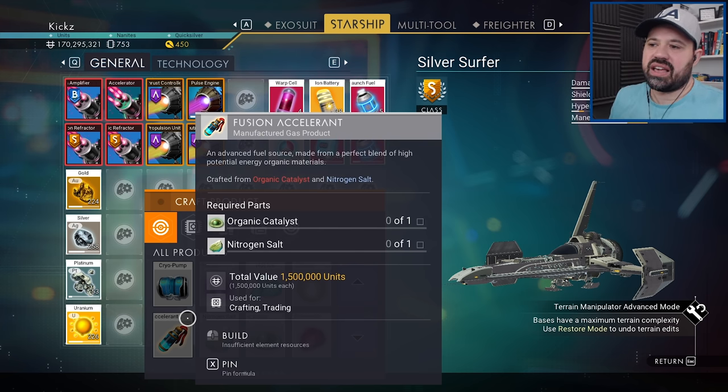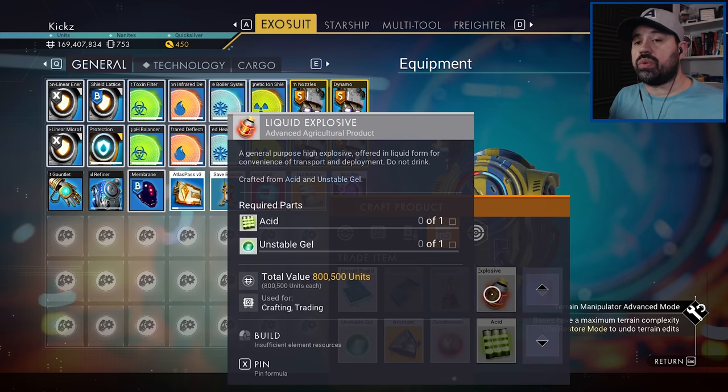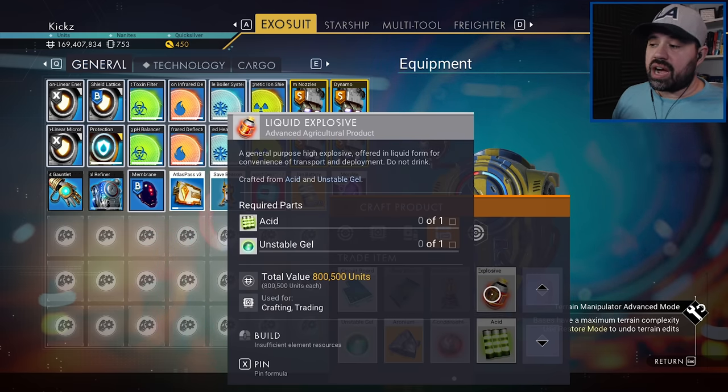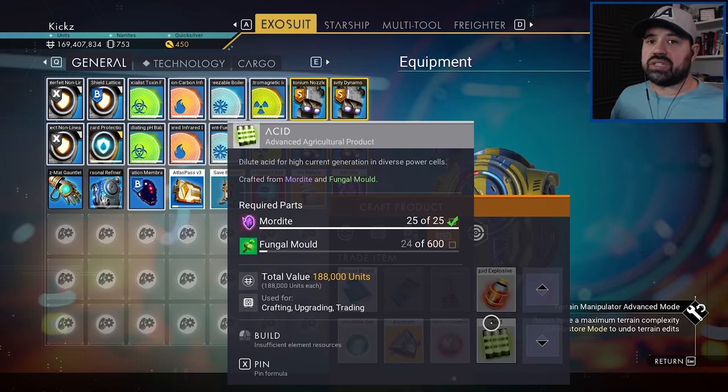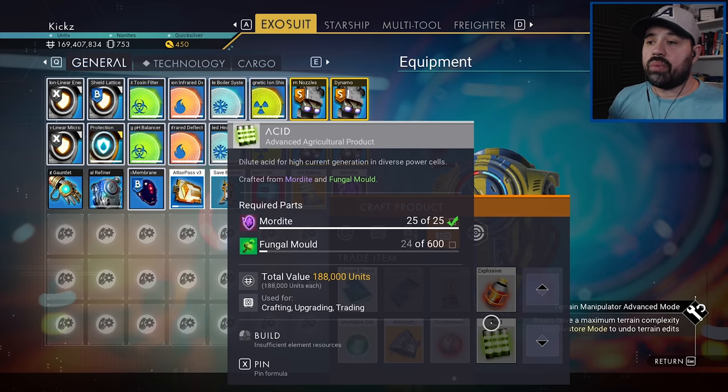We're going to have to make that whole crafting tree and see where we start and what we need, then separate where we need to farm natural resources like gas — which we can't put into a farm — versus what we can build a farm around. The focus of today's farm is liquid explosives, which is made from acid and unstable gel at a one-to-one ratio. Acid and unstable gel are made from raw resources — not other crafted materials. However, the ratios are what we'll have to figure out. Acid uses 600 fungal mold and 25 mordite.